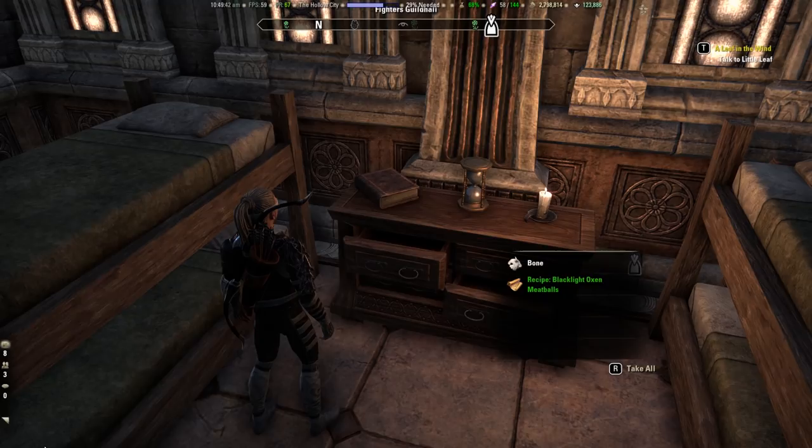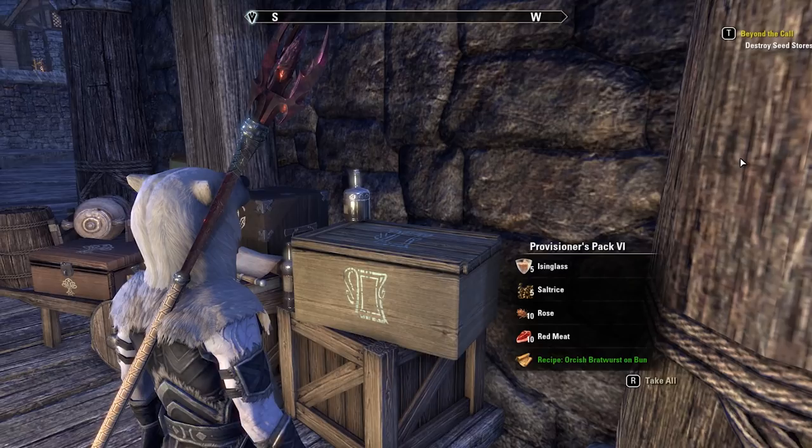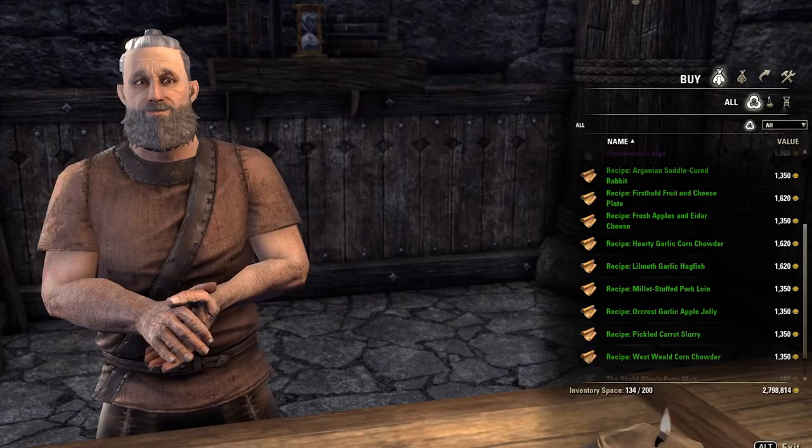You can find recipes as random drops and in containers such as cupboards and chests. If you have some gold you can buy recipes from Guild Traders too. For completing daily provisioning writs you will receive a random recipe depending on your Recipe Improvement knowledge. Don't forget that you can buy the needed recipes for crafting writs from the Chef at any pub in Tamriel.